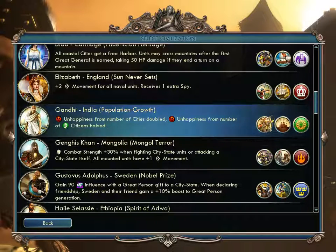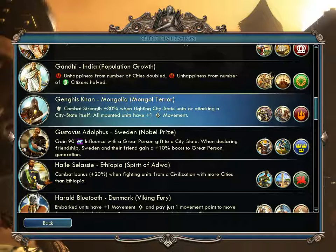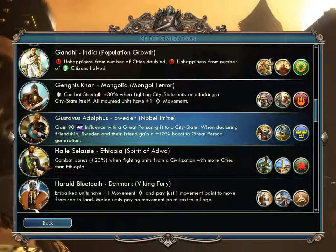Gandhi of India — having too many cities gives lots of extra unhappiness, but having many people is not as bad. So you want lots of people and few cities. He gets a War Elephant and a Mughal Fort. Genghis Khan of Mongolia gets plus 30% combat strength fighting city-states, and all mounted units have plus one movement. He gets the Keshik — mounted archers — and the Khan unit.